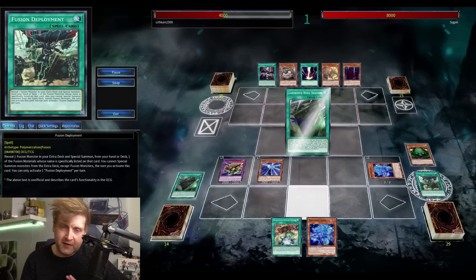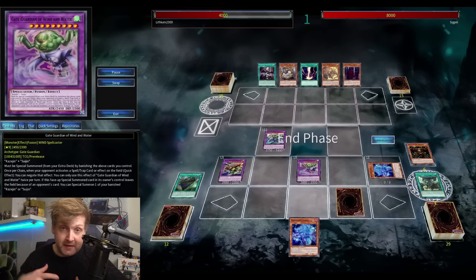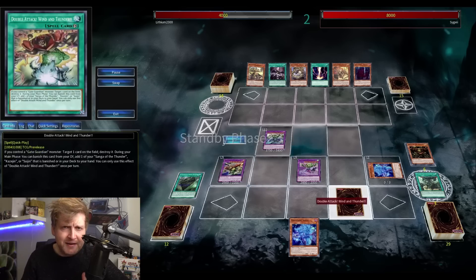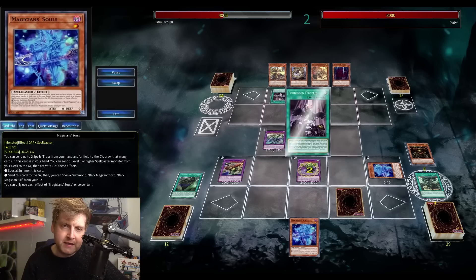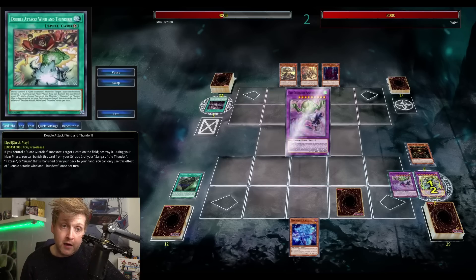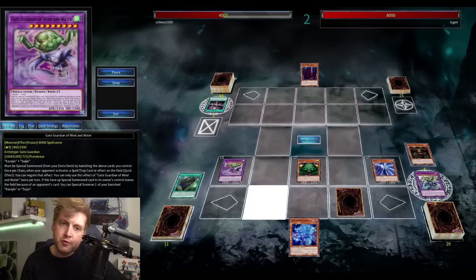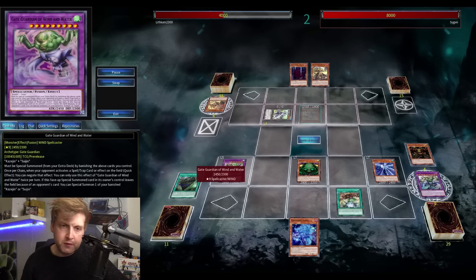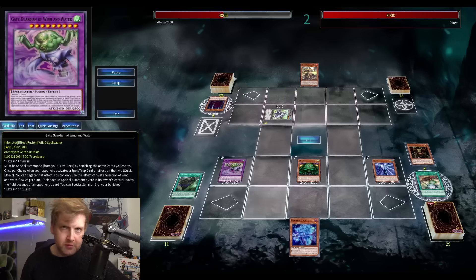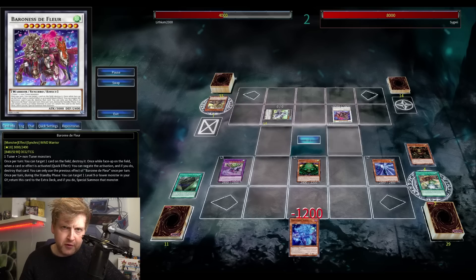Magician's Souls definitely has a place in the deck — send a used equip spell or field spell, or one of the Gate Guardian spells with a graveyard effect to search a piece. Magician's Souls feels like a staple for the deck. Keki is a bit random, but all the fusions trigger the lower fusions' special summons based on their materials — Kazejin, Sanga, or Suijin — while the bigger fusion floats into any of the lower-level fusions.